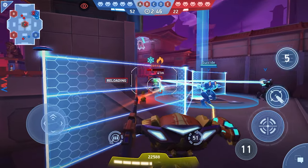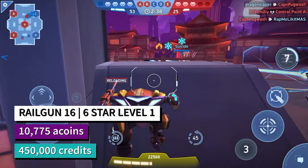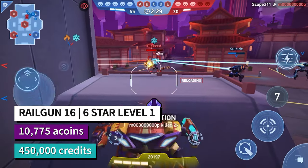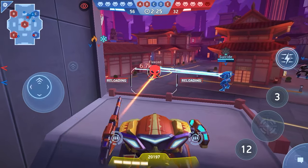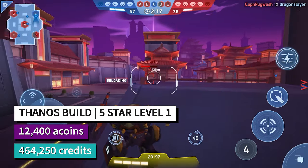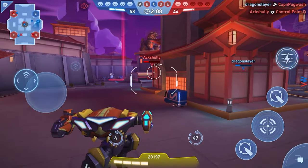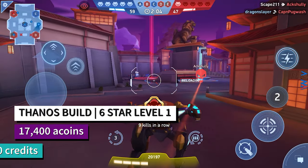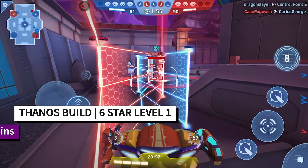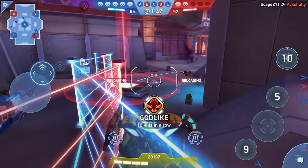If you want the Railgun at six star level one, it will cost 10,775 A-coins — that includes the unlock cost of over 8,000 and the level-up cost of 2,500 A-coins — plus 450,000 credits. Your grand total for the Thanos build at five star level one is 12,400 A-coins and 464,250 credits. For six star level one you're spending 17,400 A-coins and 1,364,250 credits.